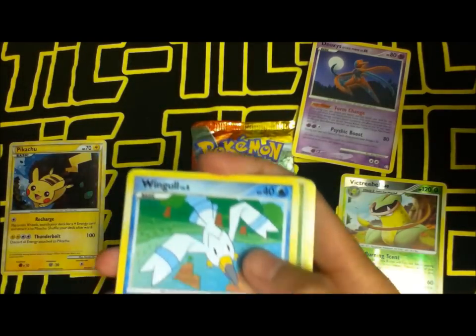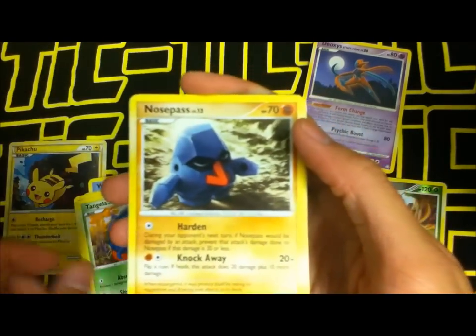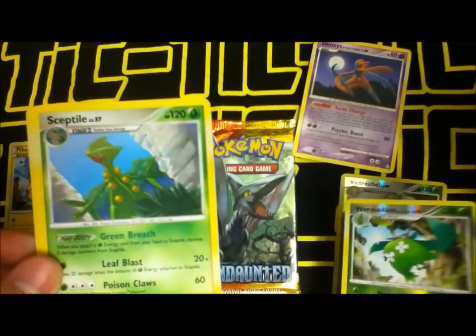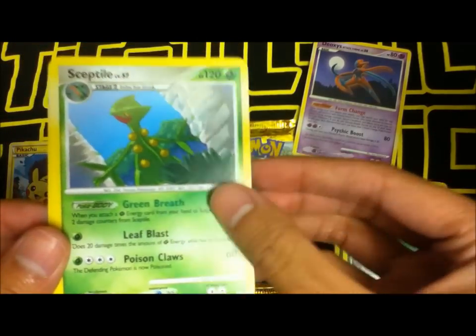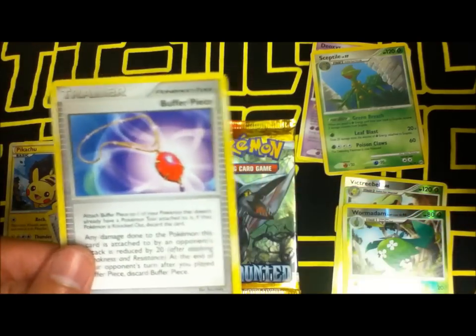Now for the Platinum Arceus pack: we got Wingull, Beedrill, Croagunk, Tangela, Nosepass, a Wormadam reverse foil, and a Sceptile — pretty cool. Also Bench Shield, Shell, and Buffer Piece trainer cards.